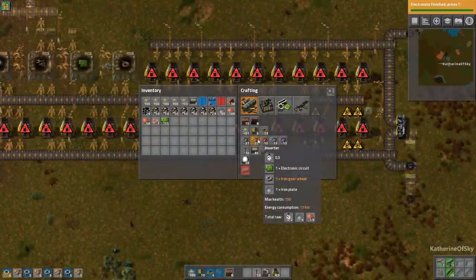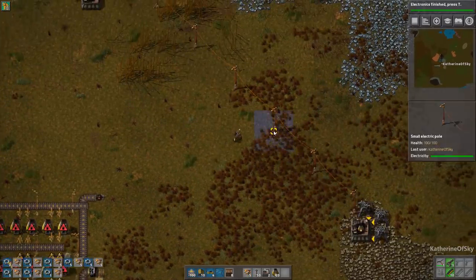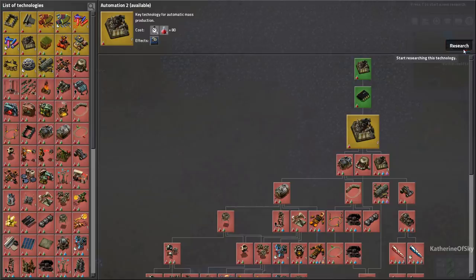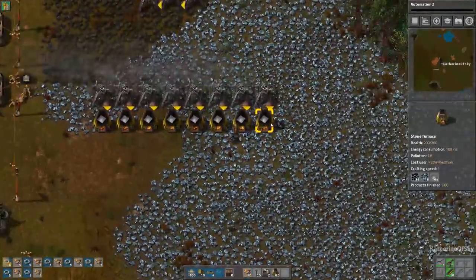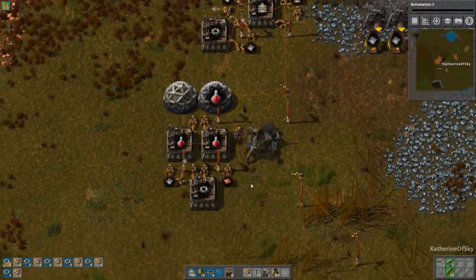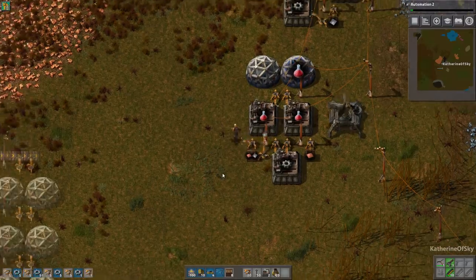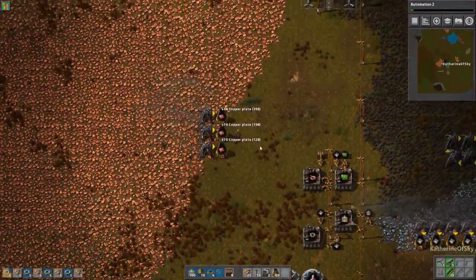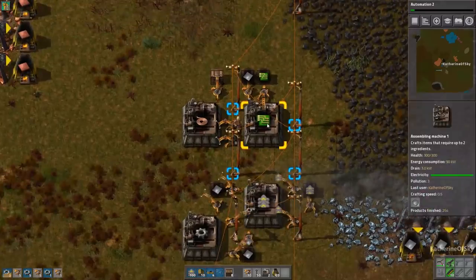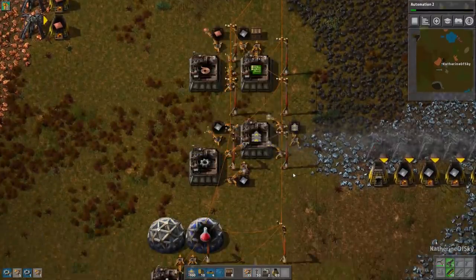We need to make more inserters. Let's look at science - automation 2 would be amazing, and without it we can't build some complicated items, so let's queue that up. I need more copper for this assembly machine. You know, when you walk away the factory just keeps making stuff - I should have built more copper processing. Even now I'm still learning new things about the game - that's one thing I absolutely adore about Factorio.